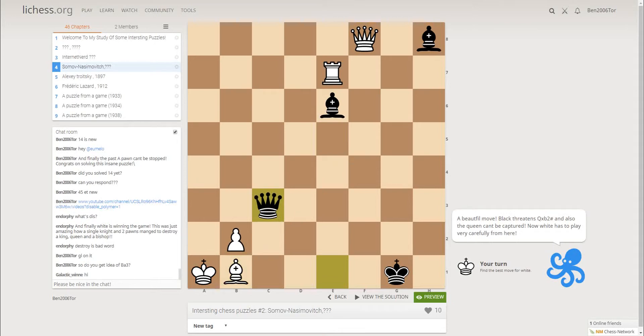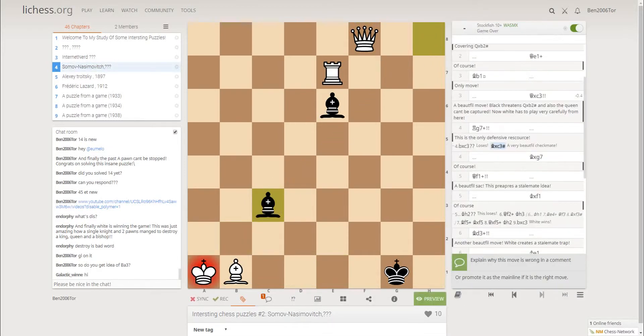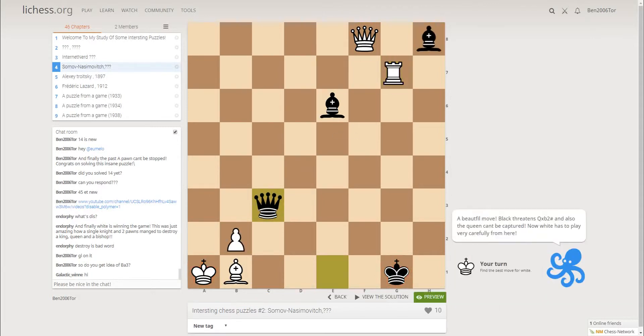Qxc3. Now the most tempting move is Bxc3, but this allows Bxc3 checkmate. That's why White somehow needs to defend with Qxc3.